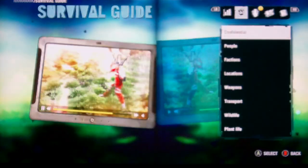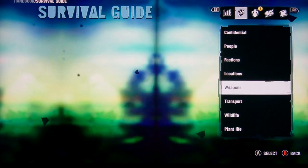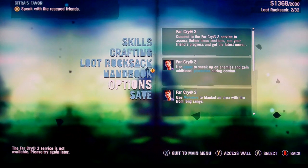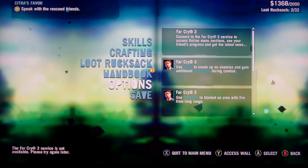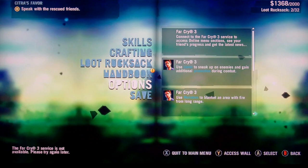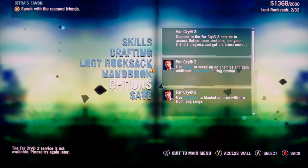Or you can use animal skins for crafting. This is the handbook — it shows you everything about the game. I will be showing you how to make a syringe in one of the tutorials later on this month, maybe later on tonight.